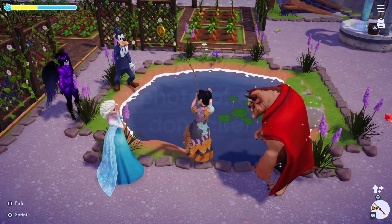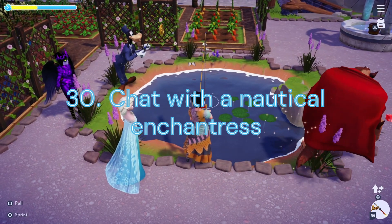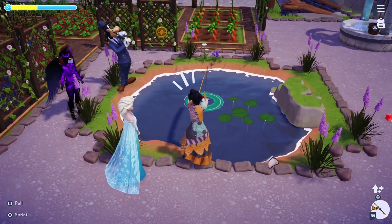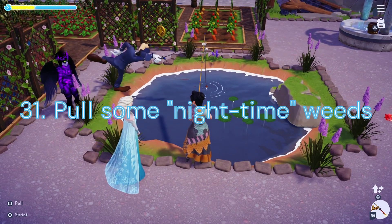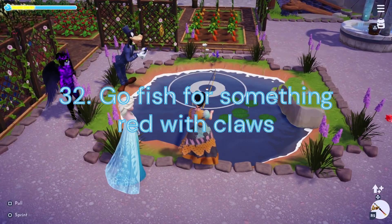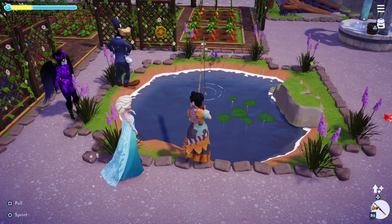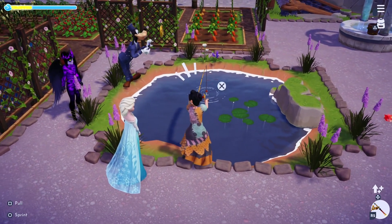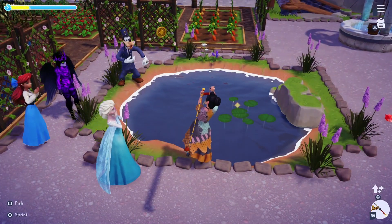Duty 30: Chat with a Nautical Enchantress. We will need to have 2 Daily Discussions with Ursula — this will take 2 days to complete. Duty 31: Remove some Nighttime Weeds. We will need to remove another 40 Night Thorns. Duty 32: Go Fish for Something Red with Claws. For this challenge we will need to catch 5 Crabs or Lobsters. Crabs can be found in the Frosted Heights by fishing Blue Bubbles. Lobsters are found by fishing Gold Bubbles in the Glade of Trust.